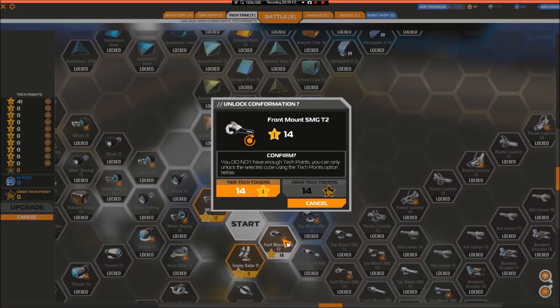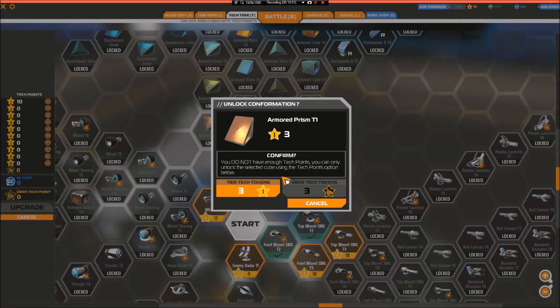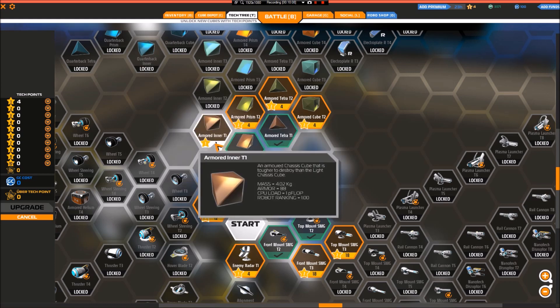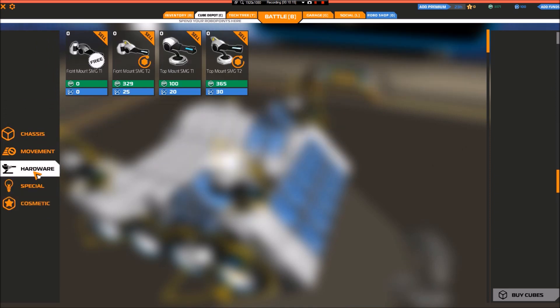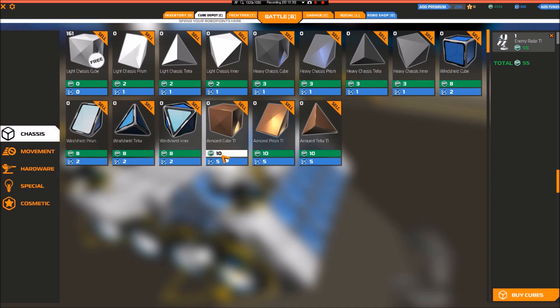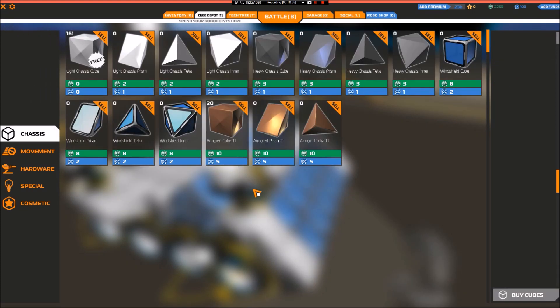We're going to start by unlocking front mount SMGs — some cubes, and then these SMGs. I'm going to put on two front mount SMGs from tier 2 to boost me up. Then in Special I'm going to buy one enemy radar. I'll buy 20 of those blocks. I'll quickly do a little montage of me putting these on — hope you enjoy it.